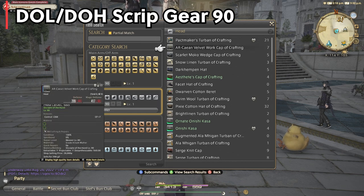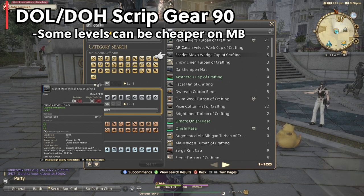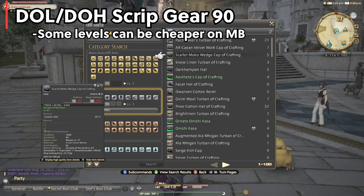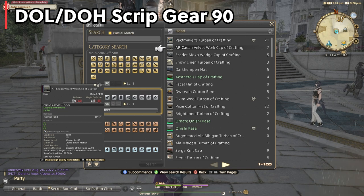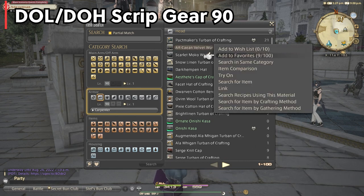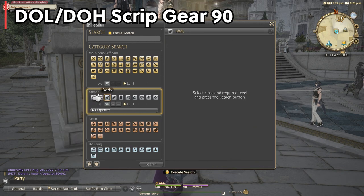The easier thing to do is just go to the market board and purchase yourself the highest level gear you can equip at level 90. If there are updates to gear throughout a patch it will still be level 90, just a higher item level. It can cost a pretty penny depending on when you're purchasing, but if you can time it right or search around to different servers or data centers it's totally worth it, as you only have to buy one set that all eight of your crafters will share. What can get expensive is purchasing all the different weapons and off-hands for each of the eight crafters.